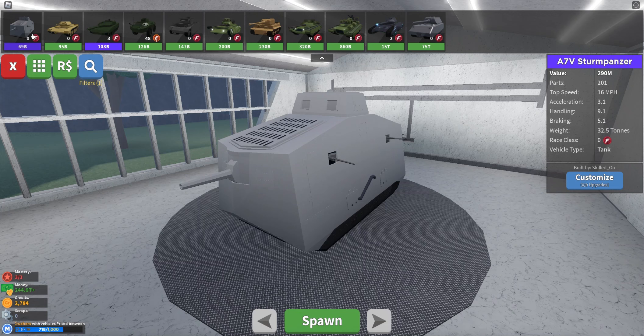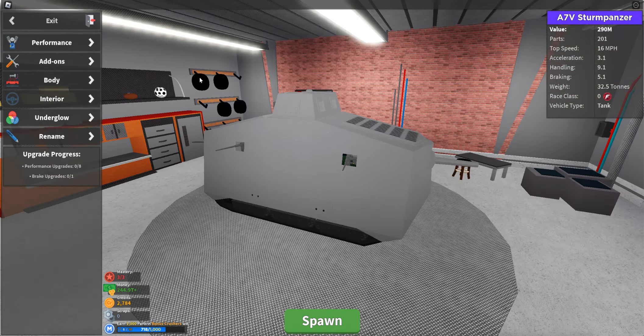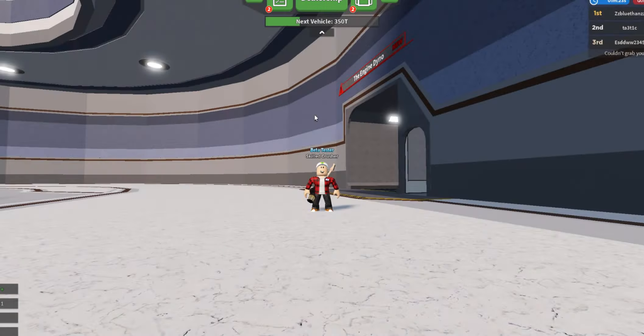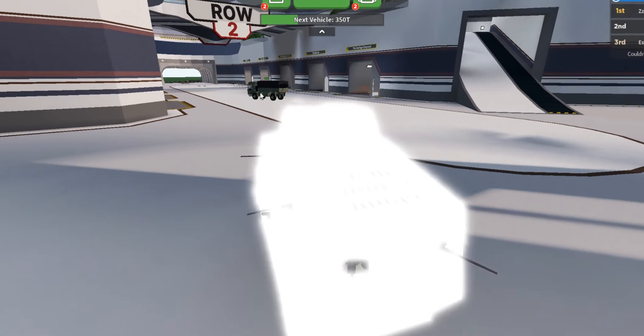Next up in our list, we have the A7V Strumpanzer right here. This is a tank I don't think I've ever used — I call it the box tank because it looks like a big old box. We're going to paint it a nice neon color right now. There's a big army vehicle right there.